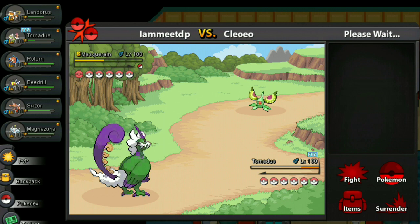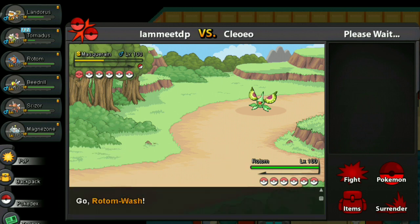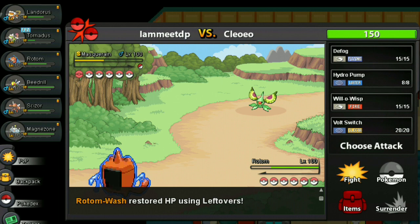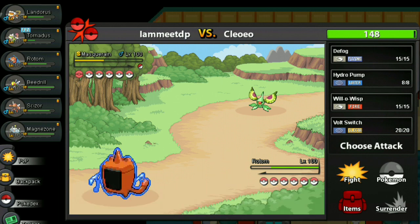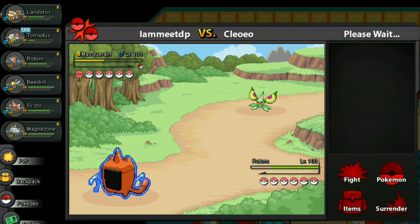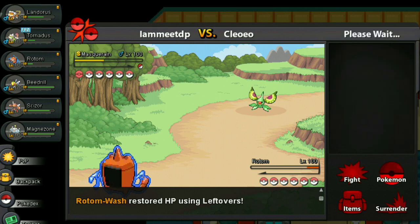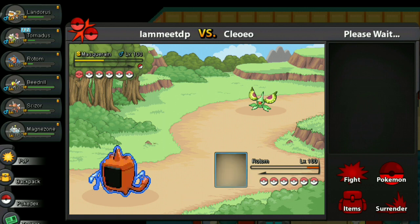I officially hate this shiny Masquerain. One reason: the trainer is taking way too long to choose moves. Second reason: it froze my Tornadus. Air Slash — it should be faster than me. Actually yeah, of course it's faster. I'll defog first turn — oh wait, I am faster, nice! That was strong though. I'll just volt switch now. Nice, at least I got to defog.